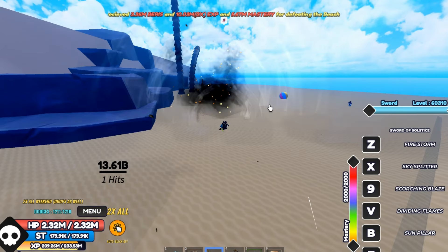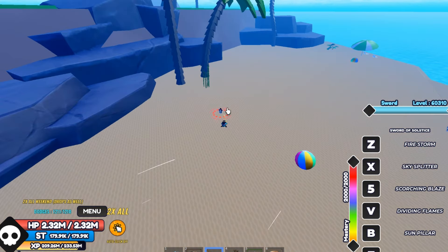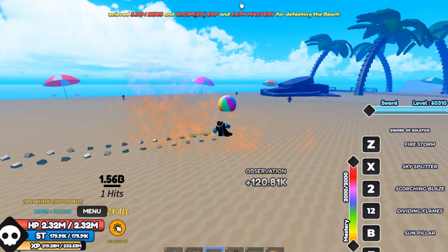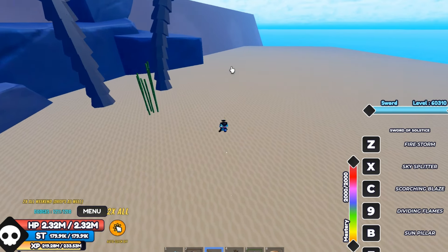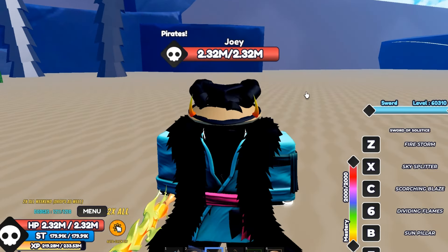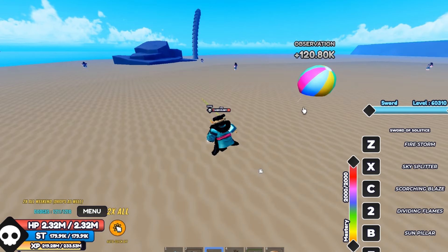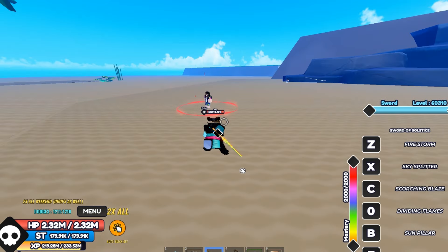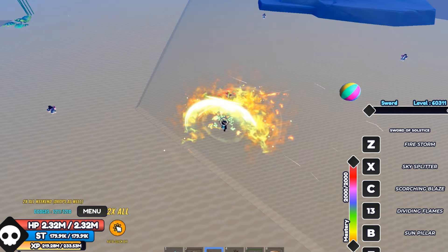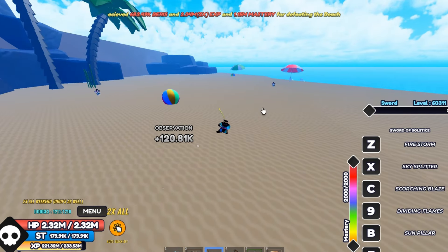You can see the C move right there — it's pretty cool. Now the B move: it's like a couple of slashes and then you do a slash which is pretty good. I also noticed that the sword has some new effects and animations which is pretty cool. Now the V move — it's like a slash and then it does the thing.